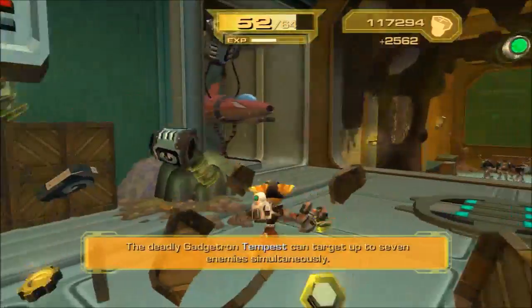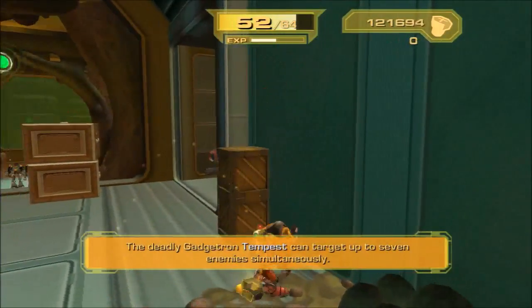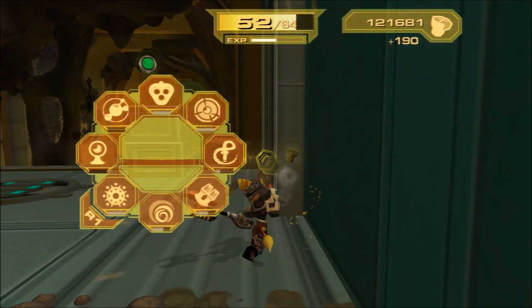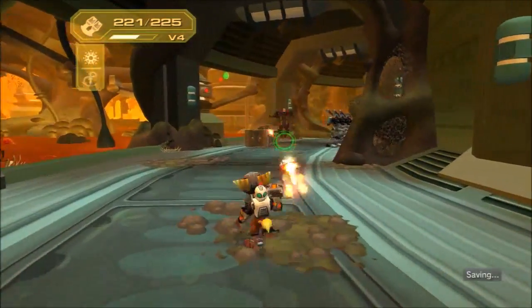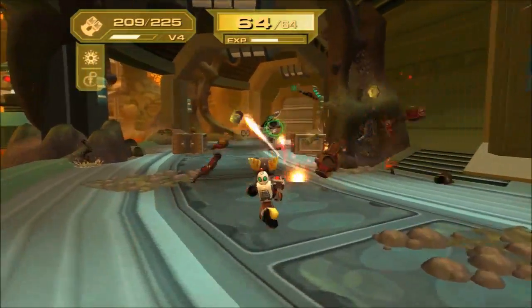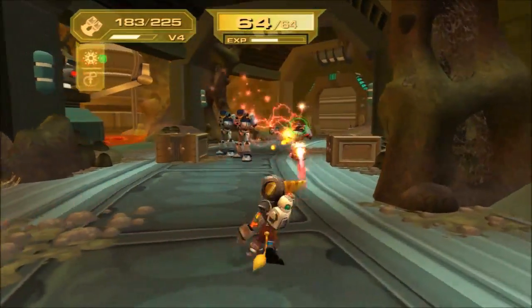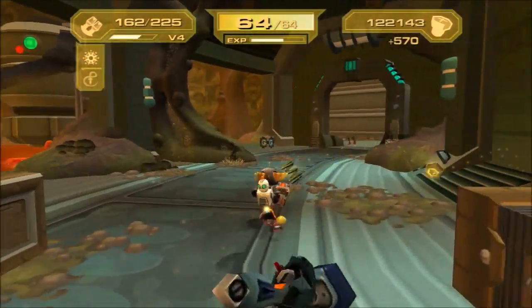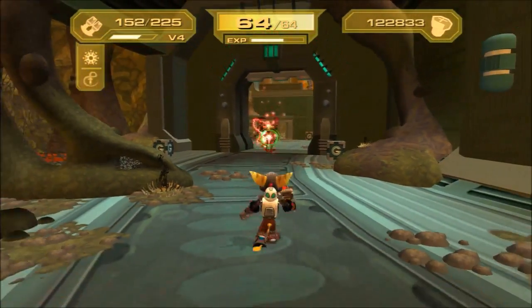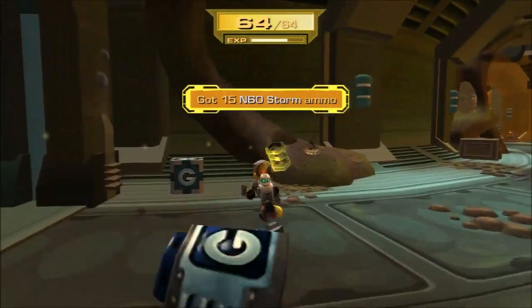They got those guys again from his base. The deadly Gadgetron Tempest can target up to seven enemies simultaneously. Oh, that's so amazing — can target up to seven, that's all it does? Alright. I didn't realize that was a cliff and I needed a swing shot — I for some reason never noticed this swing shot, or I was just dumb. By the time this weapon kills something it's almost out of ammo.